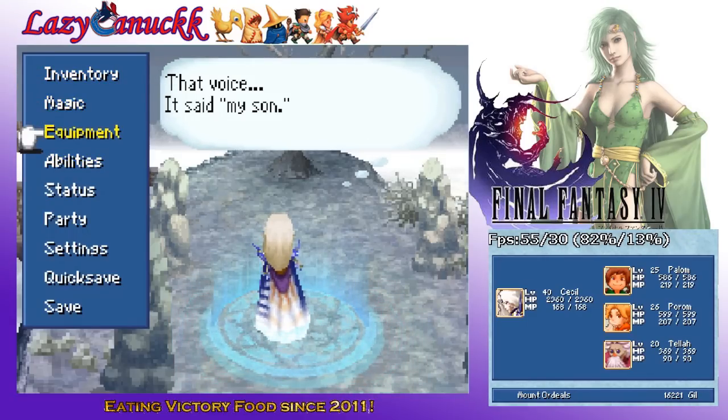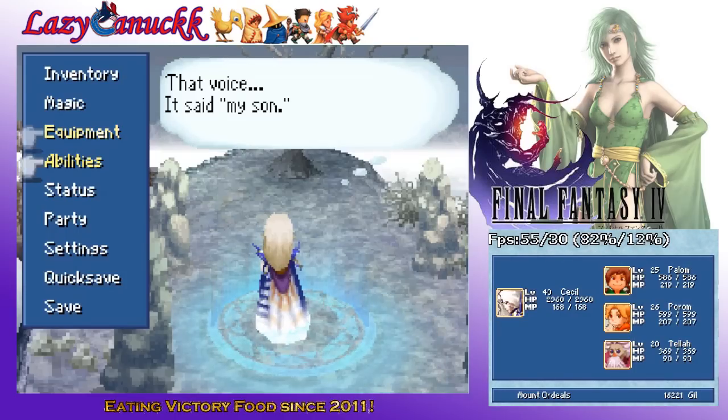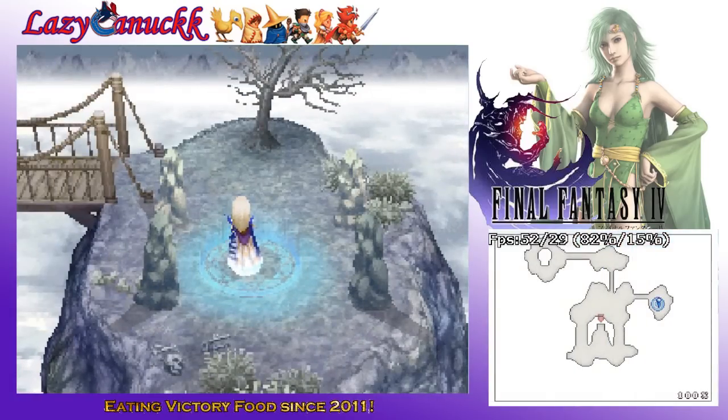Obviously Cecil starts at level 1, he's pretty weak, can't really do much. So as you can see now, he's a little bit higher than level 1. Basically, what I always do is I power level him on this mountain, because the experience is alright. I get him to about level 20, kill off the other three party members, and then level him by himself. He gains all the experience from every fight, which speeds the process up quite a lot.